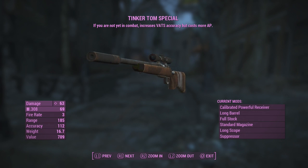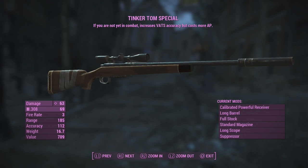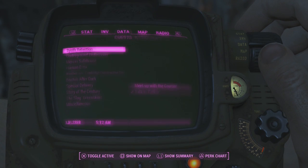Now this unique hunting rifle has a nice effect on it. If you are not yet in combat it increases your VATS accuracy but costs more AP. If you guys want to go ahead and take a look at the stats in the left and right hand corner, go ahead and pause the video now.